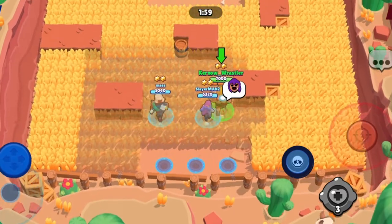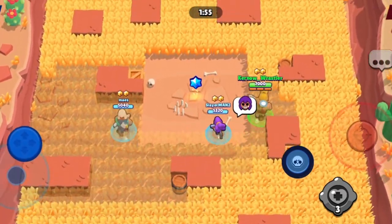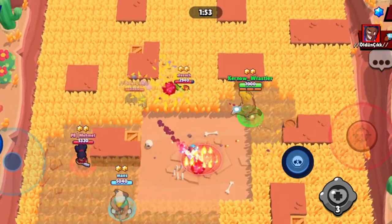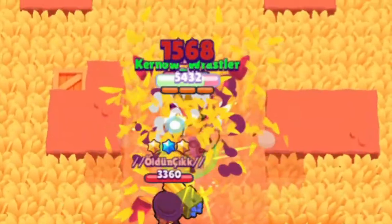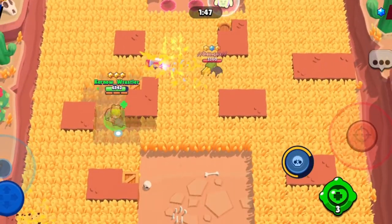The first game mode was Bounty. I chose Bull. I always feel that any short range brawler does a lot of damage on these Snake Prairie maps. As you can see there, a huge kill, getting the game off to a good start.